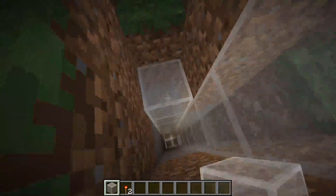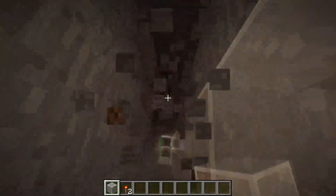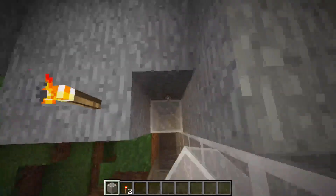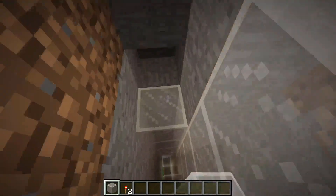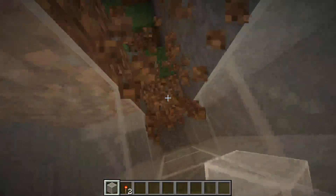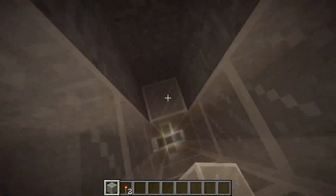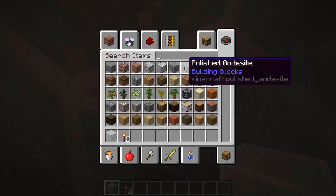Now I could probably go with Mumbo Jumbo's corner block swapper — that could work. I'm probably going to use that, or the one I used in my advent calendar. If you're wondering what I'm talking about, you can go to my advent calendar series — I think it's like day 12 or something. This is pretty much what I'll be making.